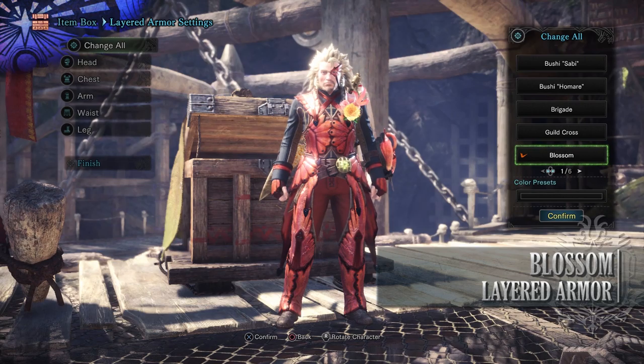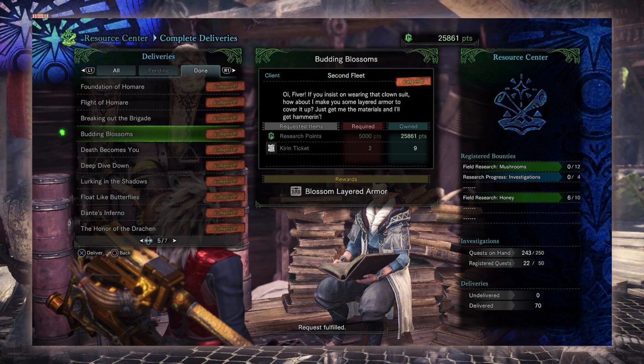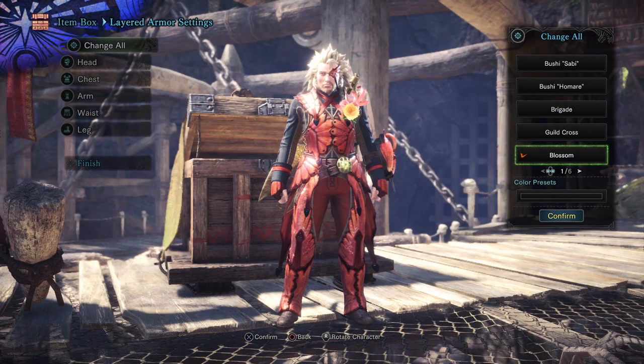Next is the Blossom Layered Armor. This is obtained by taking on the delivery quest In Blossom's. This is pretty simple to craft. All you need are Research Points and Kirin Tickets found from Arch-Tempered Kirin to craft yourself this Spring Blossom Fest themed Layered Armor.